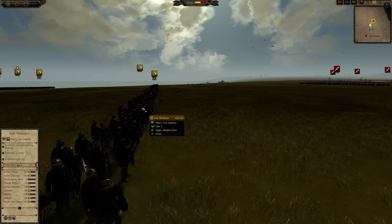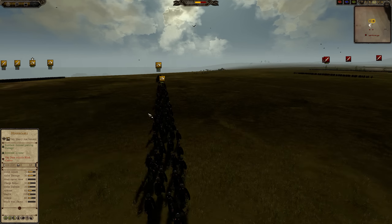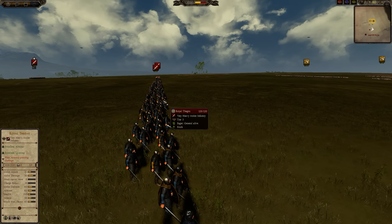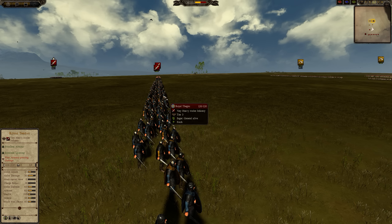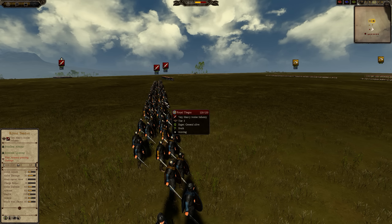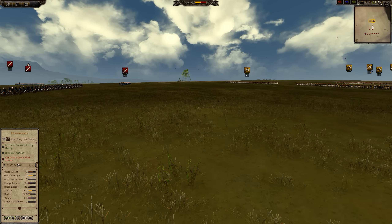The key difference between axe units and sword units is that axe units tend to have lower melee attack on average than similarly priced swords. These Royal Thanes have a lower charge bonus, higher melee defense, higher armor, and lower melee attack, but they have 50 melee damage whereas the Axe Herdman only have 32. The charge bonus, however, is greater for the Axe Herdman.